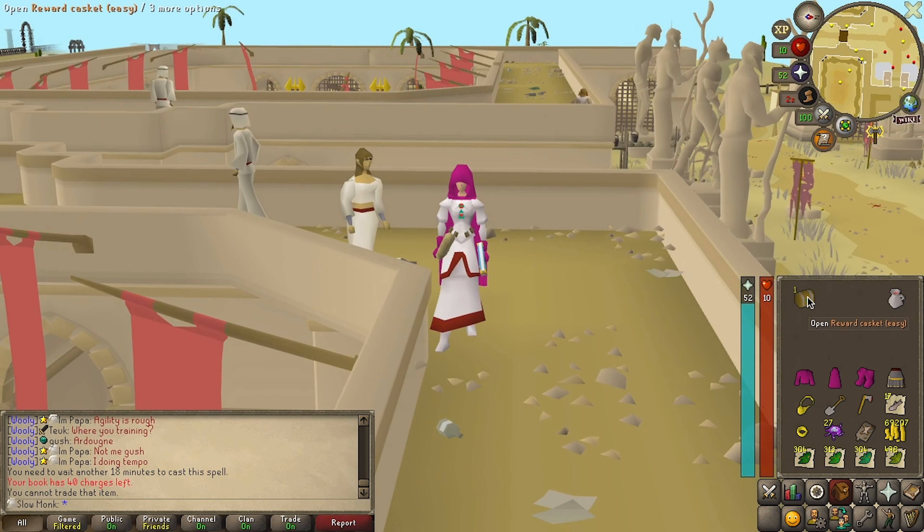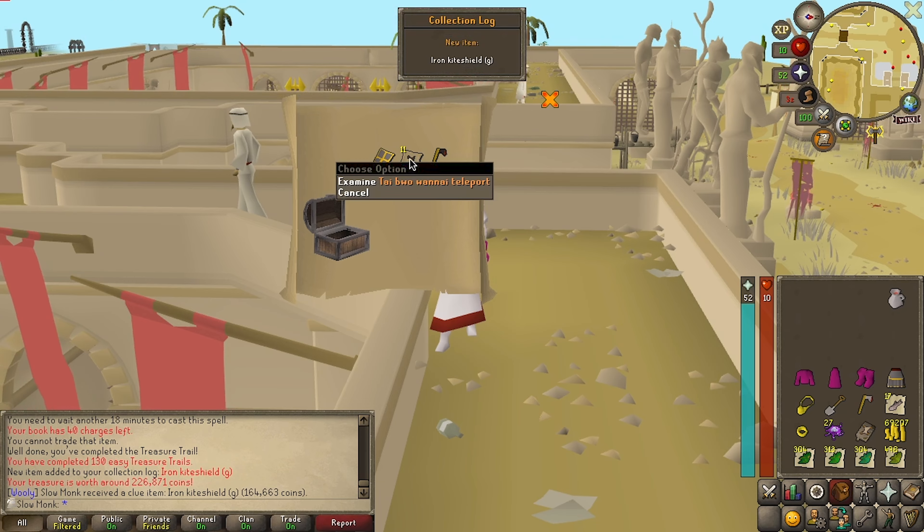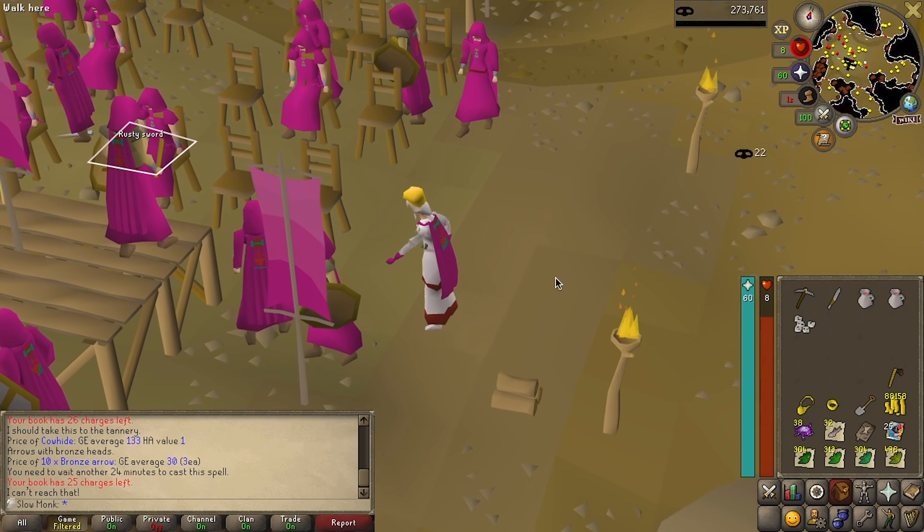And we followed that up with an iron skirt G. For the sake of matching, I decided to get the shield in the next casket. With all of those clues, we'd finally reached level 60 thieving. And I think it's time for a change of pace.